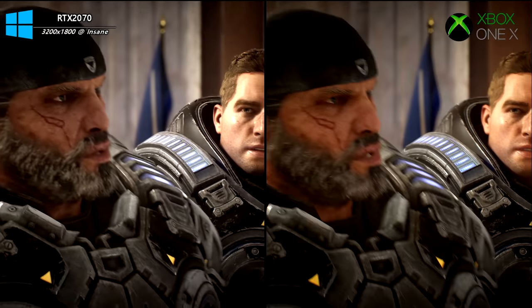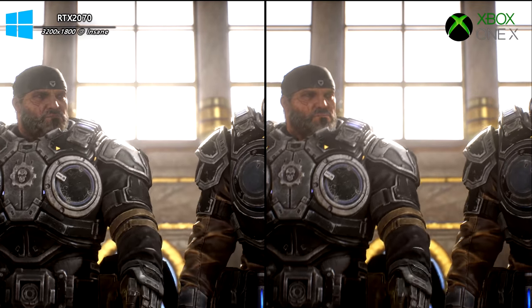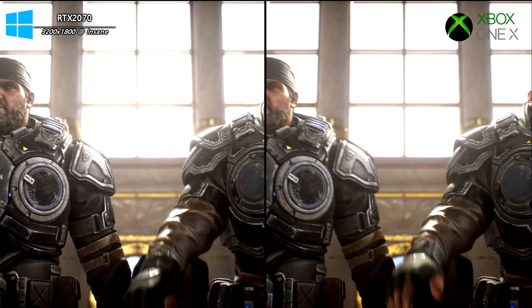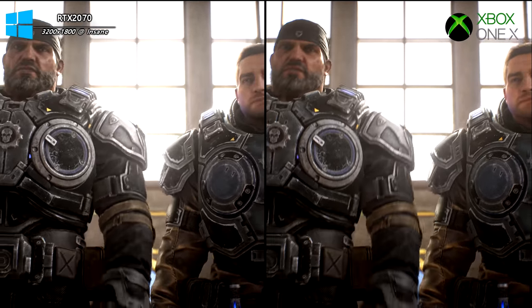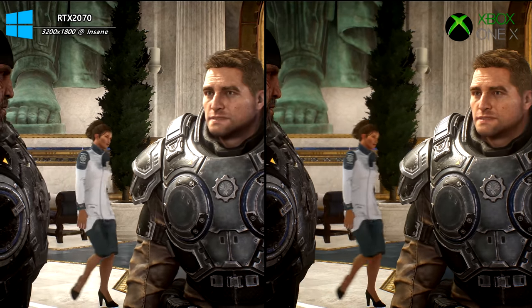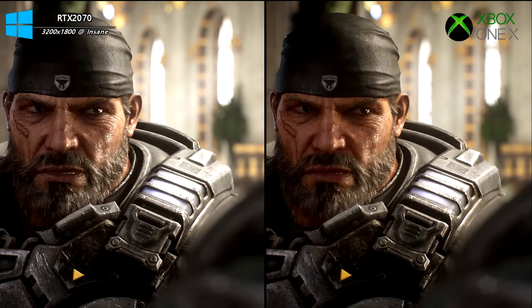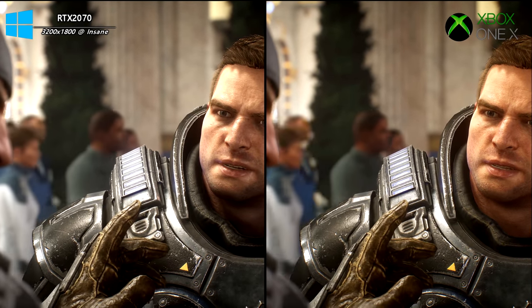Just as with the Xbox One S to X enhancements in visual quality — such as bokeh depth of field, lighting, and geometry — the same enhancements boost things further on PC. Bokeh depth of field is even better, bloom is even better, motion blur can be changed, and geometry is enhanced across all objects, giving trees and fauna a much fuller look in certain cutscenes, which can actually change the overall design feel of the game.